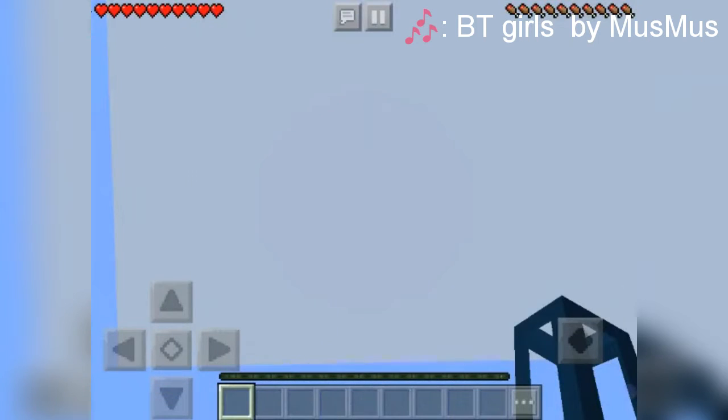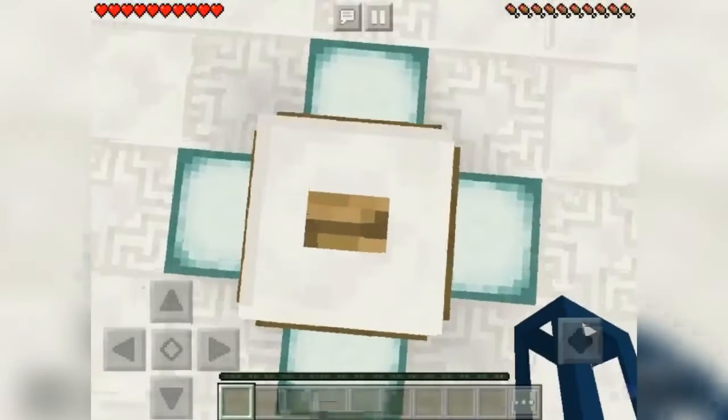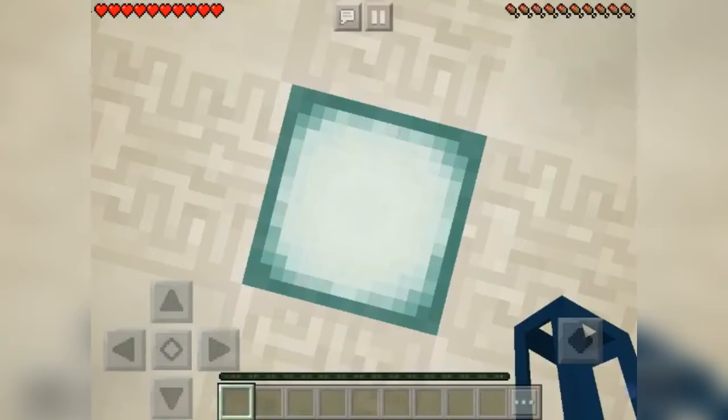Welcome back to the channel! Today we're playing Minecraft Dropper - a remastered version. You drop down, and if you die you die, but if you land in a pool of water you survive. We have to click a button to start.